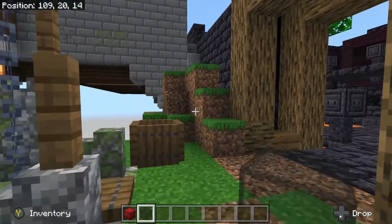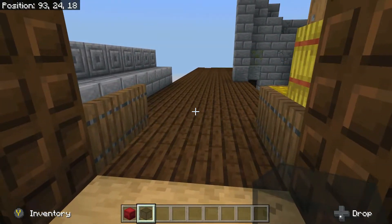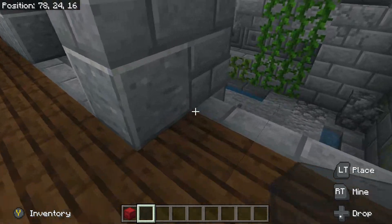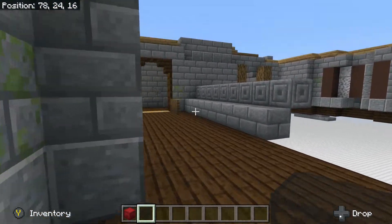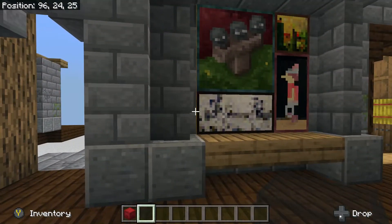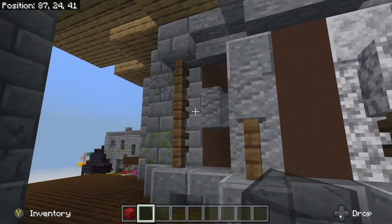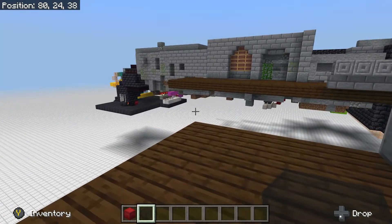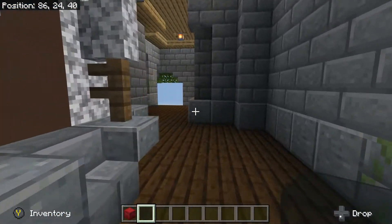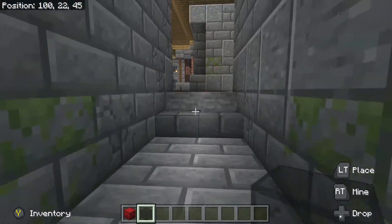Over there is the graveyard — let's head that way. This part has also been started but as you see it still needs some work. This takes us back into that center area. We got our little statues in here — the diorite one and the andesite one. I've got a lot more work over on this area as well to finish. Down here will take us to the jail, and this will take us down into the graveyard.